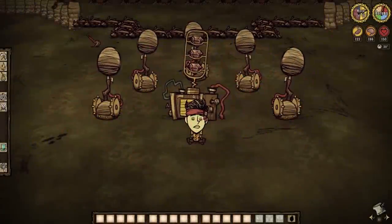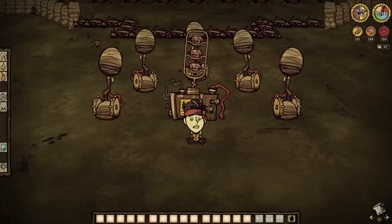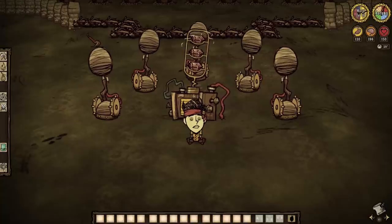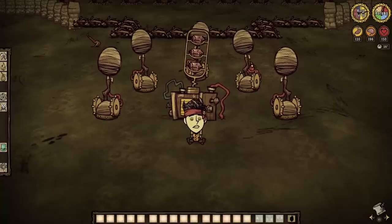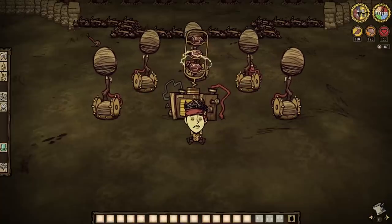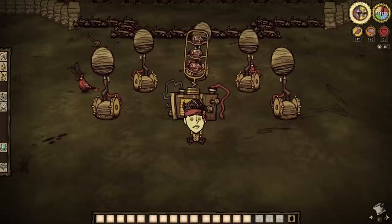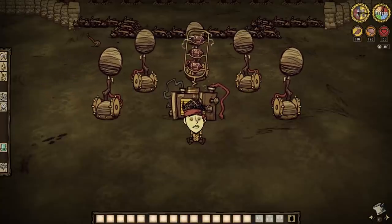We have since showcased the all-new reworked Winona and pitted mechanical know-how against the many big bads of the Constant. But what if we dialed it back for a moment and focused on the simpler things, like using our new toys to murder not towering beasts, but all the other cannon fodder around? Today we cycle through many of the other mobs that call the Constant home, just to see if Winona's catapults make handling them all the more easy.